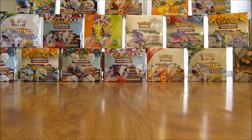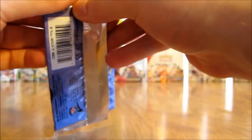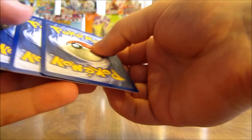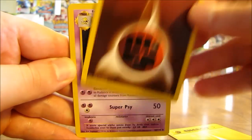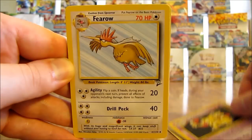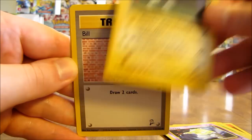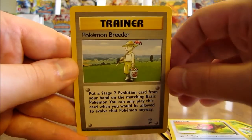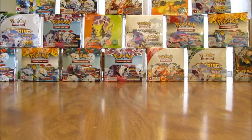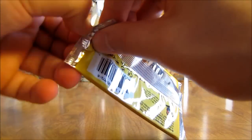Next up - Rhydon on the pack. Starts off with a lightning type energy, fighting type energy, Kadabra - you don't see many Kadabra cards anymore - Farrow, Exeggutor, Drowzee, Magnemite, Bill trainer, Bulbasaur, Jigglypuff, and the rare in this pack is a Pokemon Breeder. Like I said in the first half of this box, I was well prepared to get several rare trainer cards, so it's not too disappointing. I'd rather have a Pokemon but that's okay.